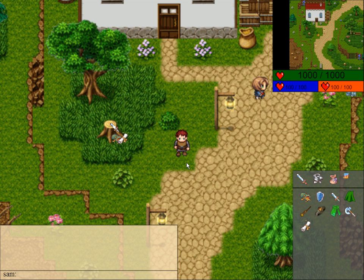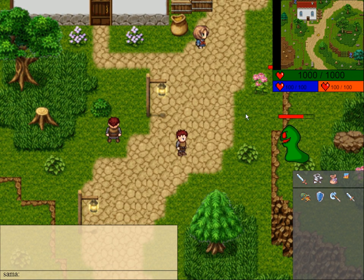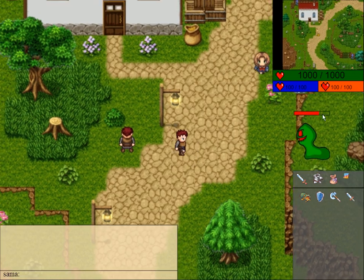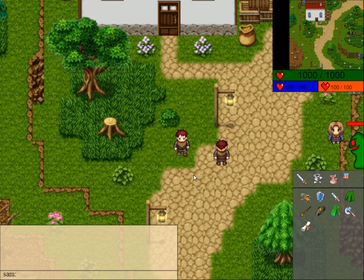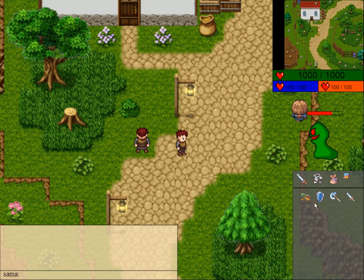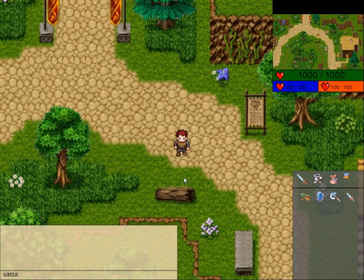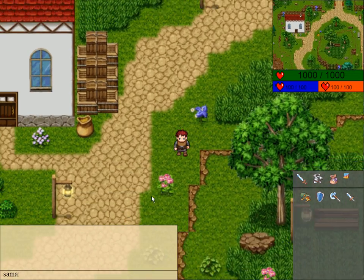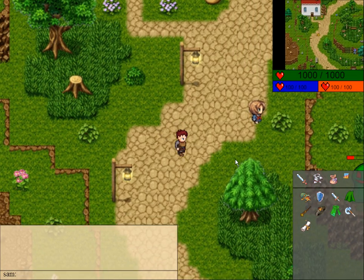Another big change I've made is Instance World. This was not in my game before, so everything was previously shared with all players. I'll actually log in with another player to show that. Both players are currently in the same world — I only have one copy of each monster, which is good most of the time, but if you want to do a quest or something special you need another system. And there it is — I simply teleport, and now in this world I'm alone. This is my world, instanced to myself.